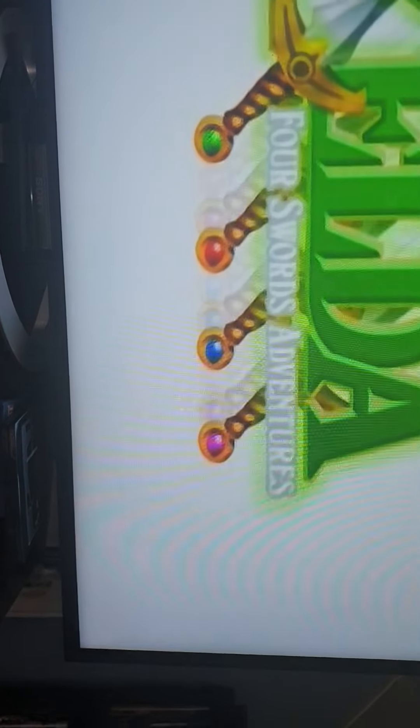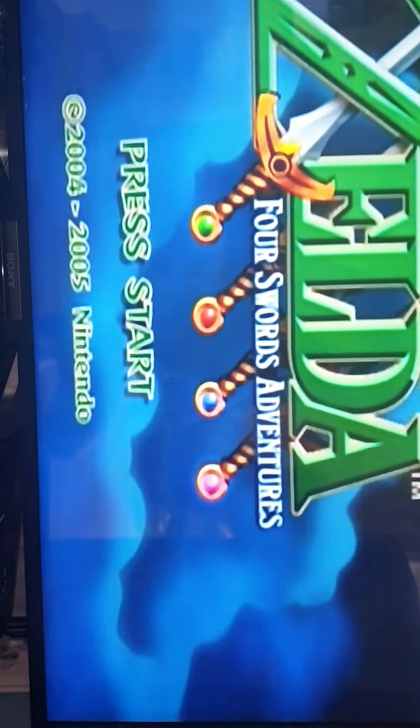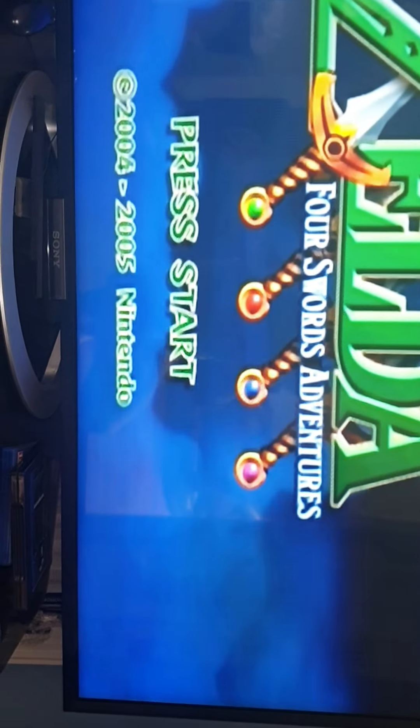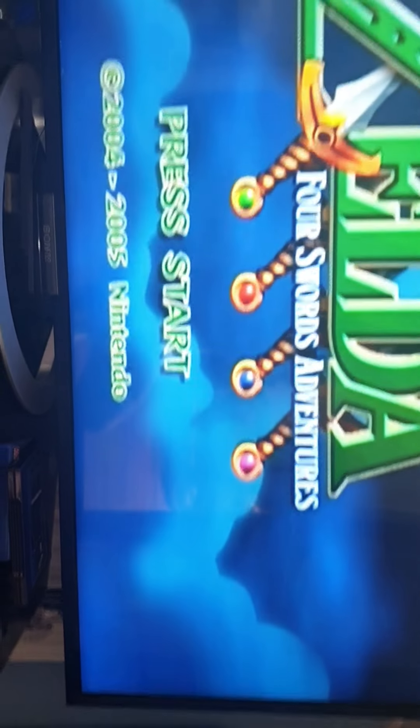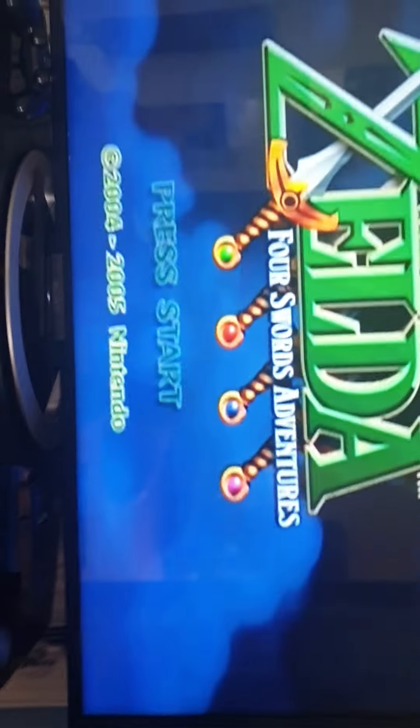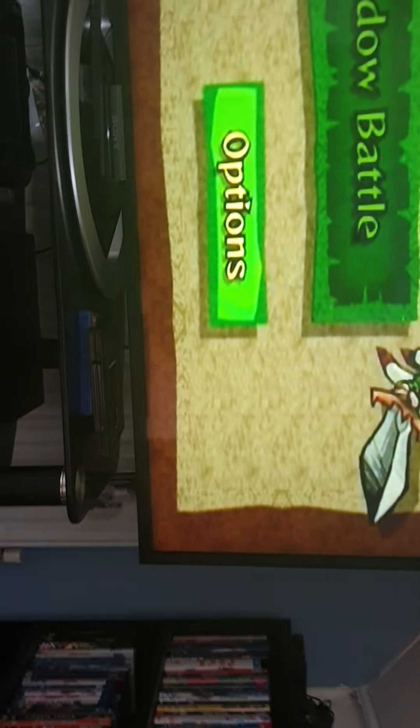Wow, 60Hz mode. People are so mad that with Tales of Symphonia coming to new consoles it's locked at 30 frames per second. It is 1080p, but from what I've heard Tales of Symphonia on the Cube did 60, and the remaster was based on the PS2 version which was 30 frames per second. I've just finished Tales of Vesperia on Xbox 360.